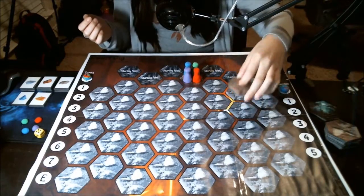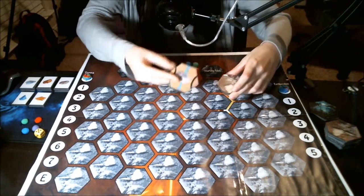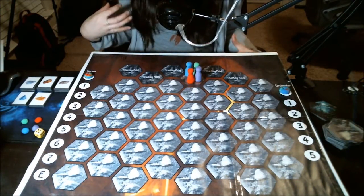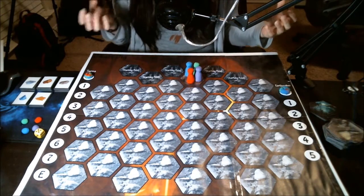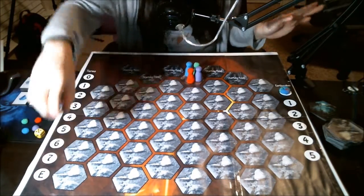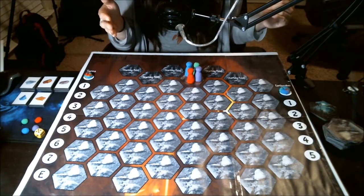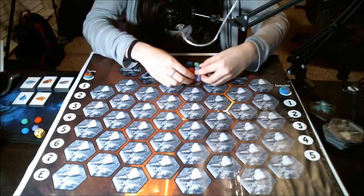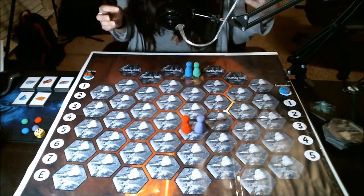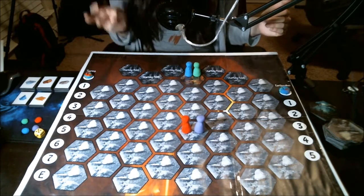The hexagonal tiles are double-sided: you have a face-down unrevealed side and a face-up revealed side that shows your resources. As far as turns go, the earthquake — when applicable — is first, and that is on the applicable turn. The second part of your turn is trading, but that can only happen if your players end up on the same hexagonal tile. The third part of your turn is broken down into a set of actions you can take, and you can choose three of these.